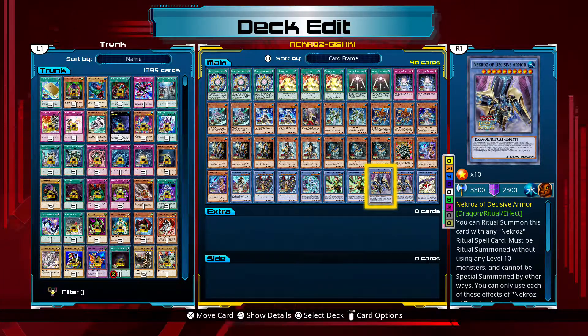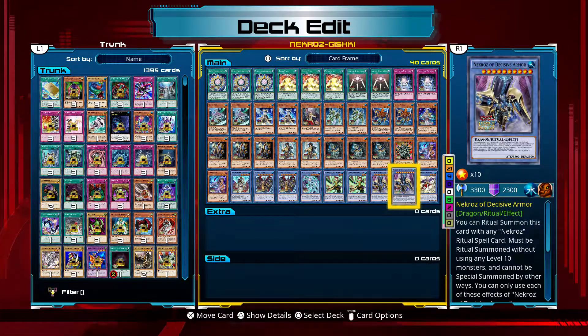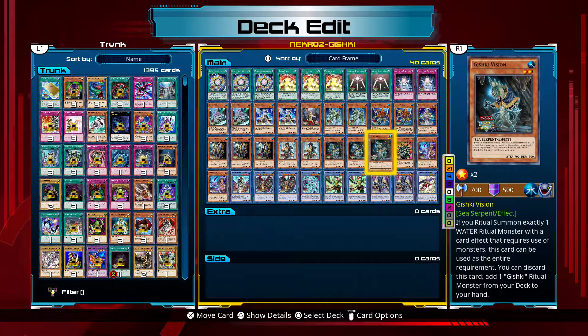But if they have a face-up card buffed past 3,300 — say they buffed up their Blue-Eyes or something — you've got Tsukuyomi to flip them face down, and Decisive Armor to destroy. And this just repeats because she goes right back into your hand. And that's my explanation of my Necro's Gishki Deck. Thanks, guys.